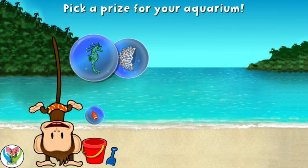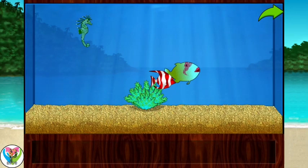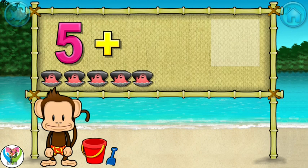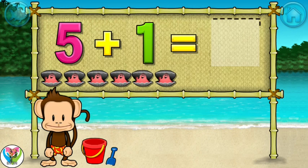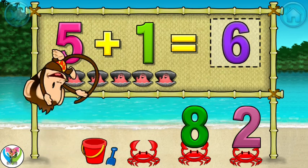You won a prize! Add things to your aquarium by dragging them from the tray! Addition time! Five plus one equals six! Terrific!